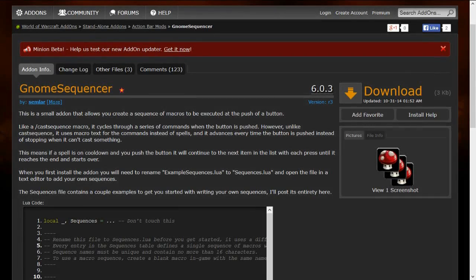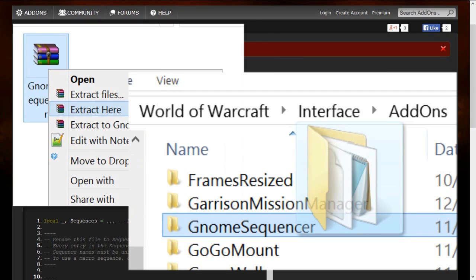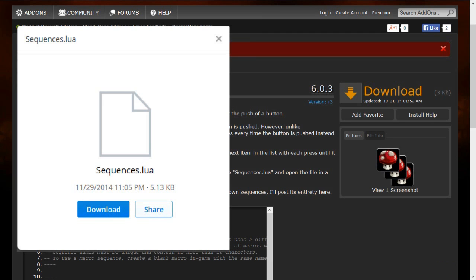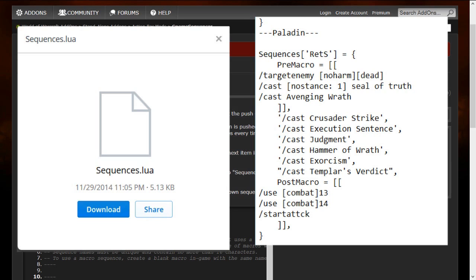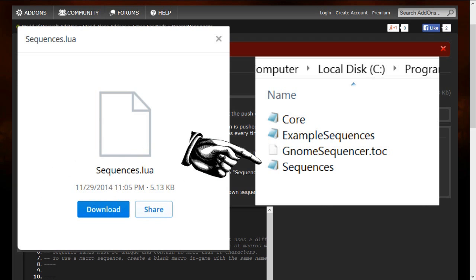You will need a mod called Gnome Sequencer, which can be found on WoW Interface — there will be a link in the description below. Download it, unzip it, and place it in your add-ons folder. I have provided the file containing all of my macros designed for Gnome Sequencer. You can find a link to it in the description below. The file is called sequences.lua, so download it and place it in the Gnome Sequencer folder that you just put in your add-ons folder.